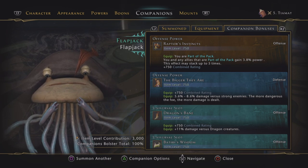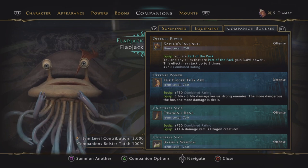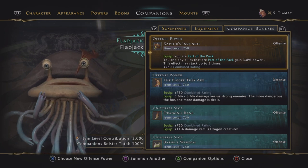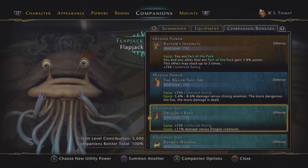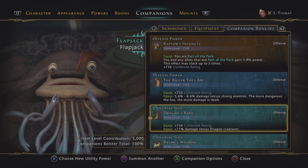Obviously I've got the Flapjack summoned here because the build relies on the Flapjack and the Tutor, so might as well be me running the Flapjack. We have got the Raptor in because we have to. Recently this Dragon Hunter has been massively bumped up in price.